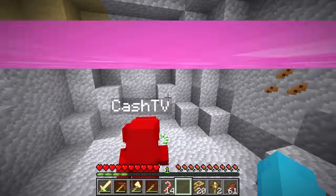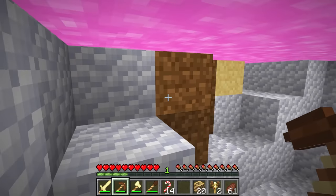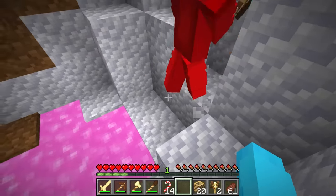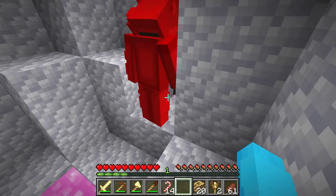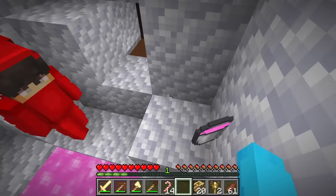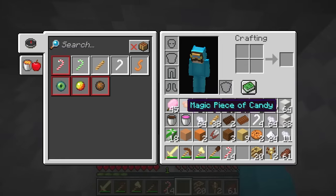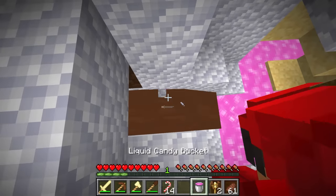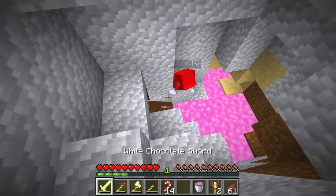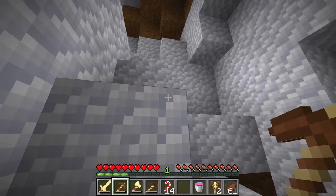It doesn't damage you — is this harmless? And look, there's cookie blocks here. We have to test if we can pick this up with a bucket. I'll pour out my chocolate bucket right here. And now we can try and pick this up. A liquid candy bucket! But what happens if we combine this with a chocolate bucket? They just go right next to each other. I guess they can't combine — it's not like lava and water.